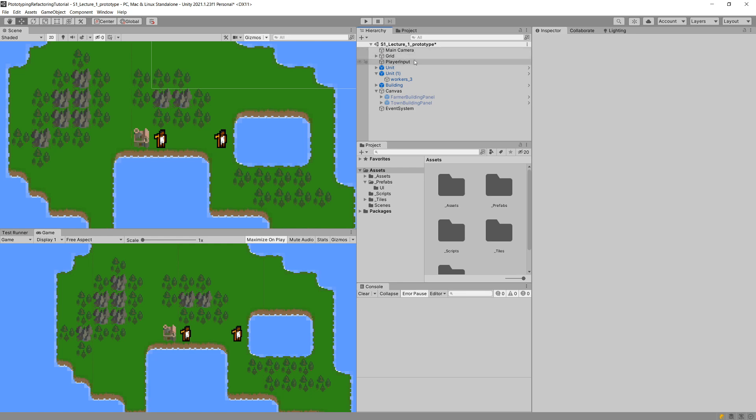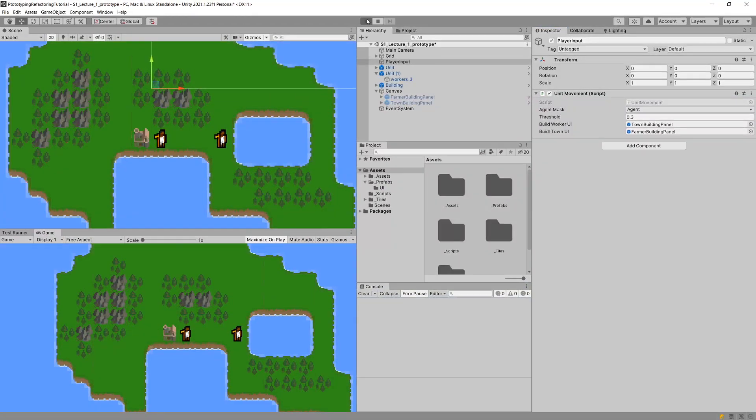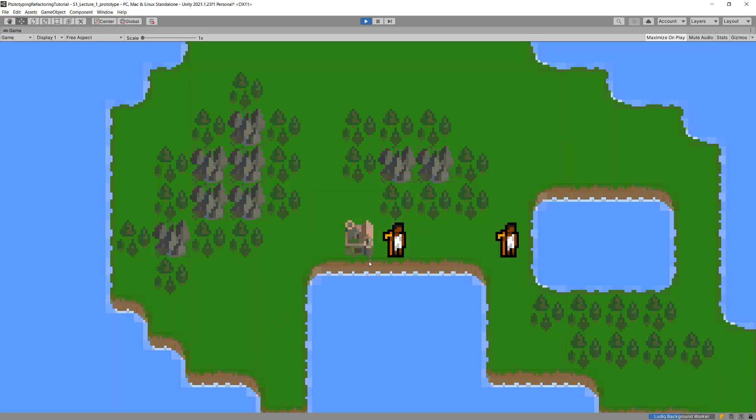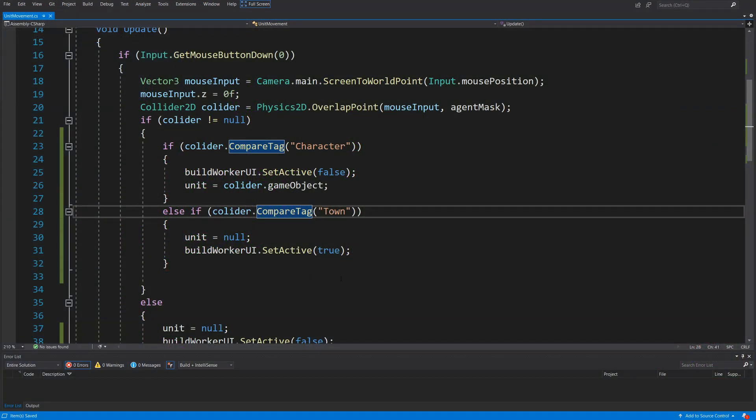Back in Unity, I select the unit movement script and assign the build worker UI as the town UI and the build town UI as the farmer UI. Now if I press Play, I can see the UI when I click on the building. If I click on the unit and move it, the UI disappears. Again, clicking the building shows the build UI, and clicking the unit hides it. So we've quickly tested our functionality, but the quality of our code is decreasing.